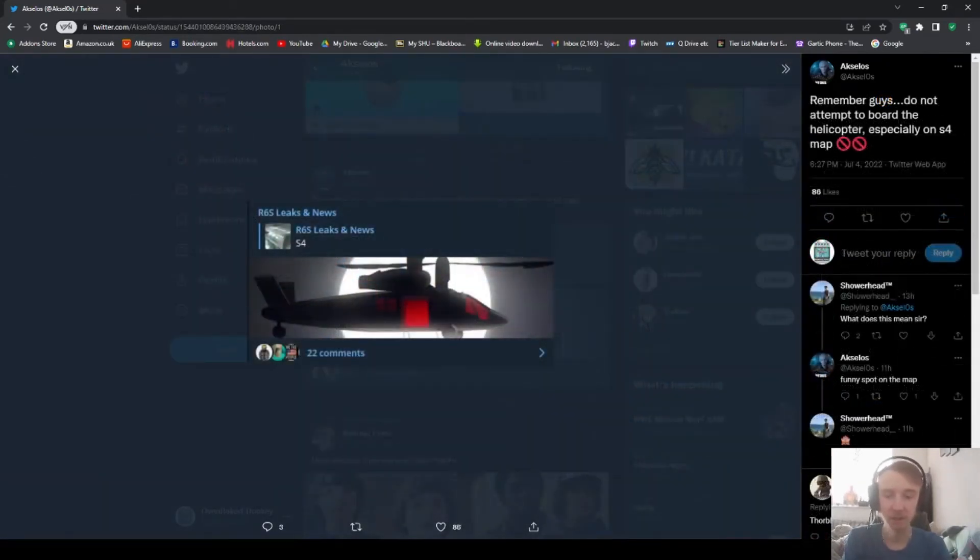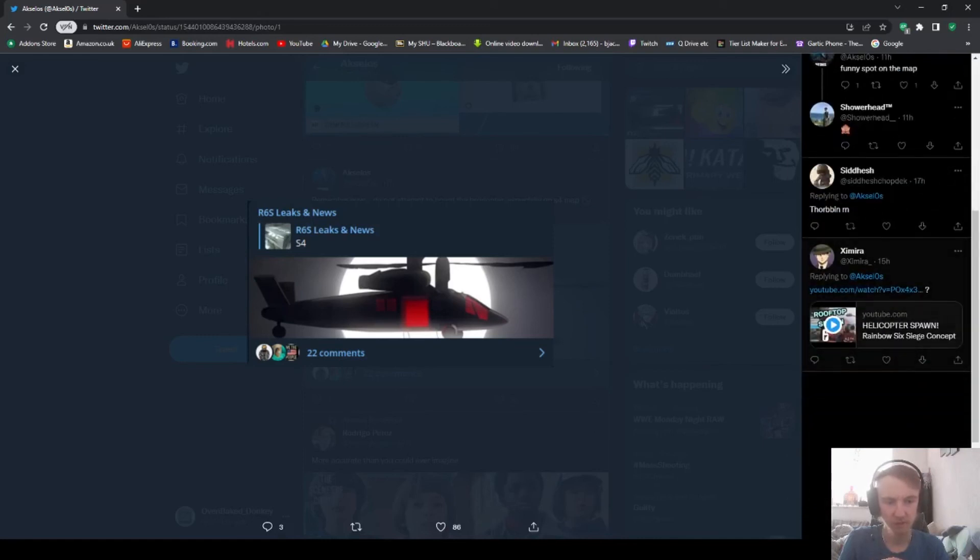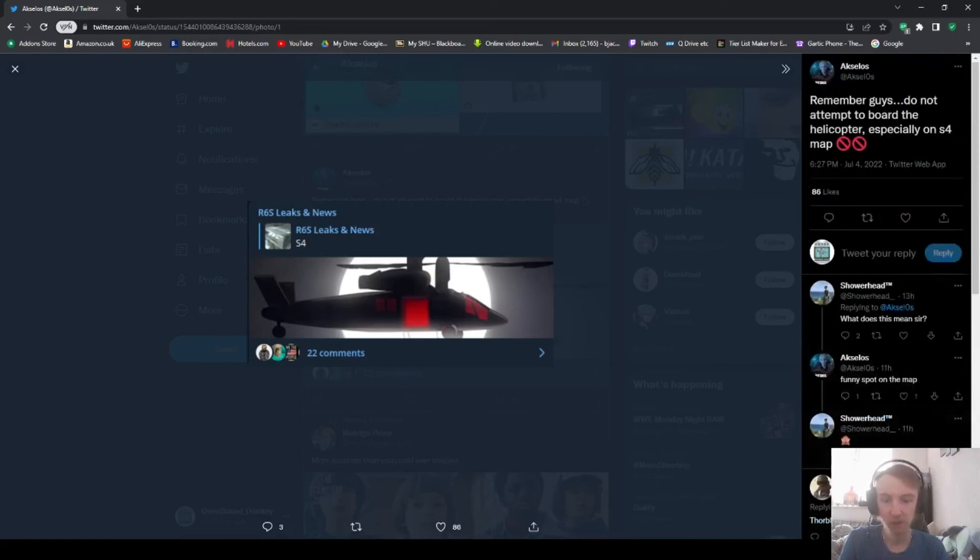This is the helicopter thing I was talking about. This is actually another thing he posted even more recently than that map — this was like yesterday. The only thing about this one is I don't know if it's a leak or something we can already make. But someone said in the comments it was a concept already. Maybe this is a spawn location like on Stadium where you can rappel from the top, or maybe it's an intro like in the Grand Larceny event.